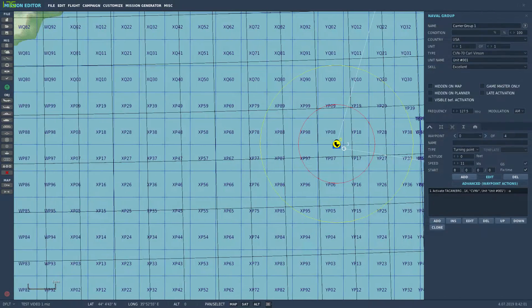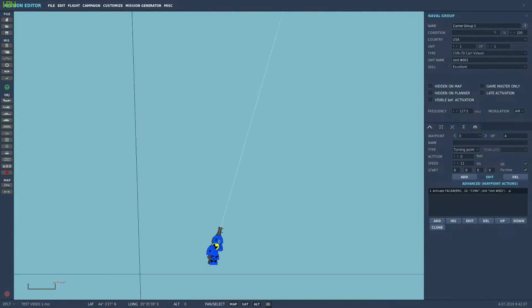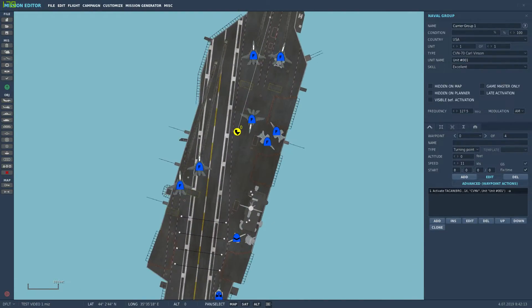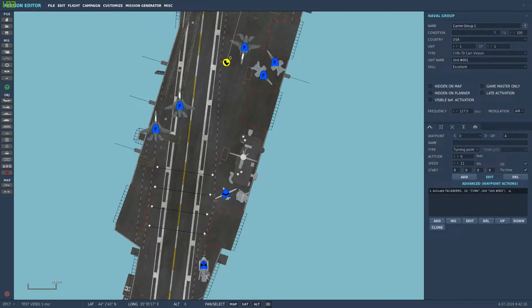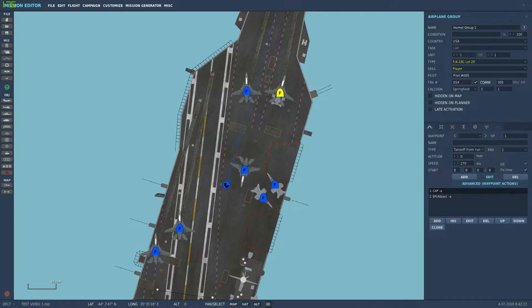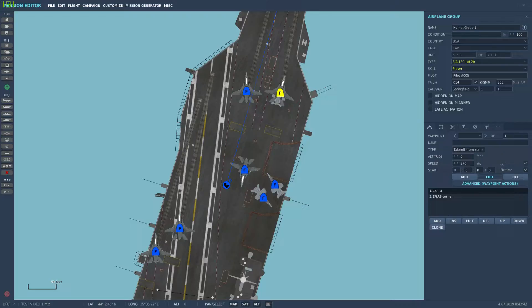So that covers the carrier. What I've done to utilize it and make it look kind of cool — I have a Hornet group where I made the player aircraft. I placed him and selected 'Take Off From Runway,' set him up with the air-to-air loadout I like to use, and again 'Take Off From Runway' — just leave it at that. There's only one of them.